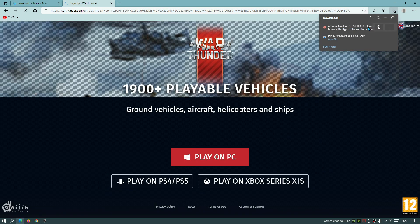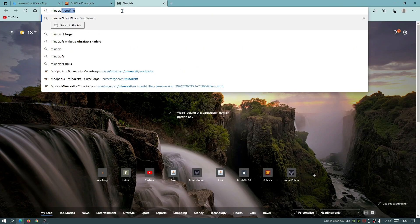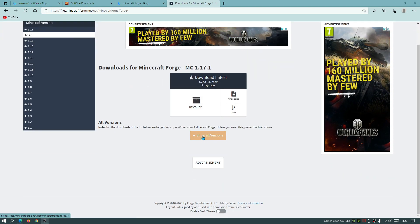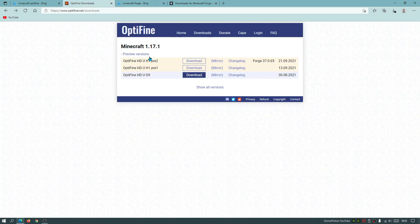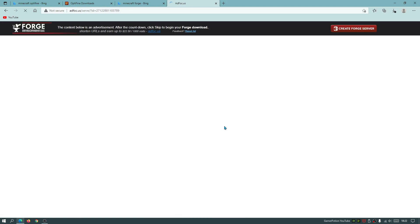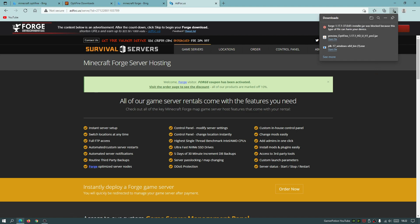The OptiFine download is a small file so it should finish quickly. In a new tab, search for Minecraft Forge and go to files.minecraftforge.net. Don't download the latest installer shown on the front page - instead scroll down and click Show All Versions, because the latest version is 37.0.70 but we need version 37.0.65. Find that version and click the Installer link. Wait a few seconds for the skip button to appear and then download it.